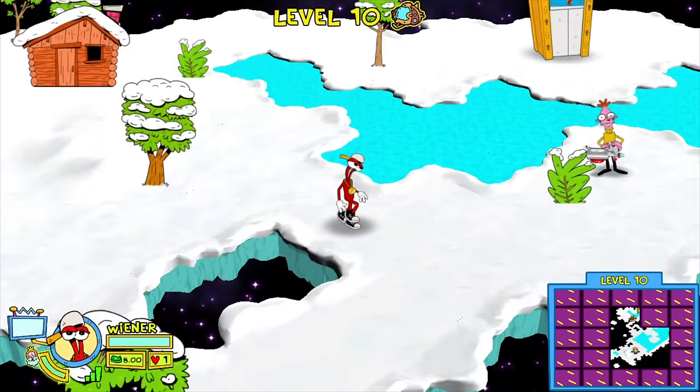In 1990 we got Strider 2, which would later be known as Strider Returns, showing up on the Genesis in 1993. This third-party developed offering from US Gold is utter trash. It makes the NES version of Strider look almost competent, at least from a game design perspective — probably not a coding one. This one is also quite broken as far as gameplay is concerned. I don't know why Capcom allowed other entities to make horrible versions of their games — it happened a lot. I guess they were more interested in the money than their reputation.